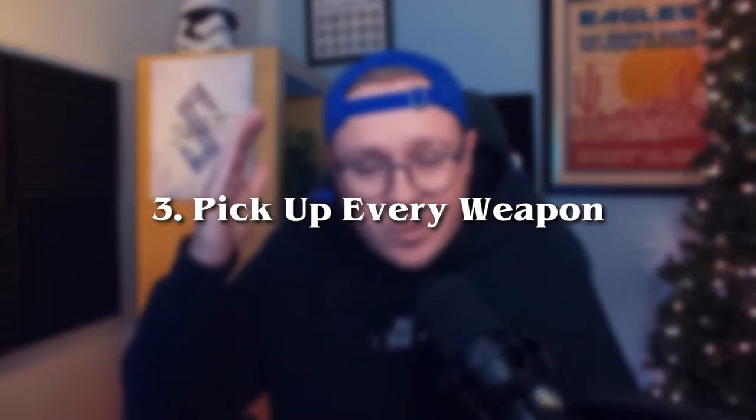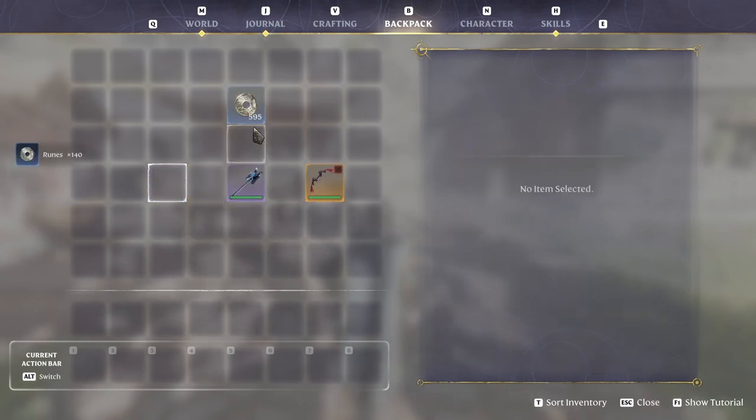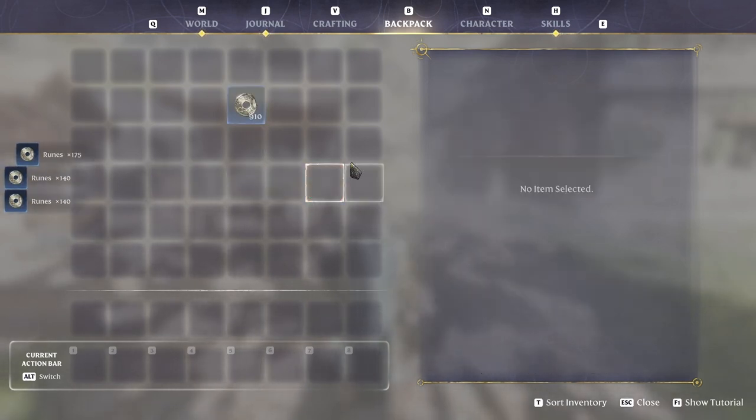Tip number 3 might seem obvious to some people, but I think it's still worth mentioning. Pick up every single weapon that you come across — all of them. I know you have limited inventory space and you're thinking you can only carry so much and don't want to fill your backpack with useless items. So don't. Salvage them right away and turn them into those nice shiny runes. It'll save your backpack and your skin later when you're trying to upgrade your weapons in the later game.